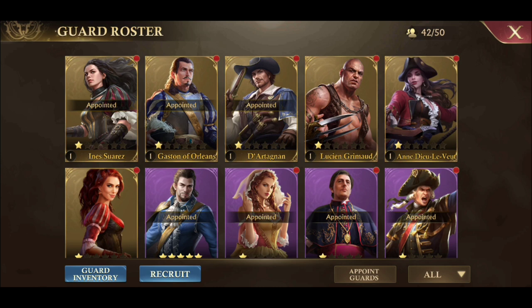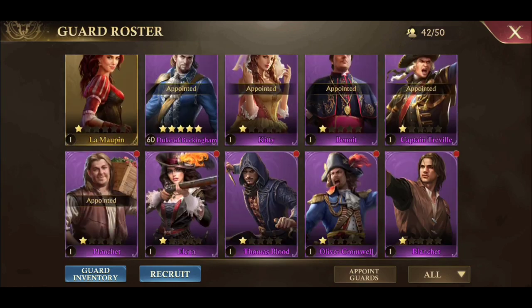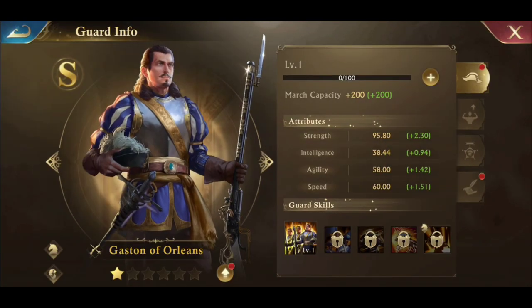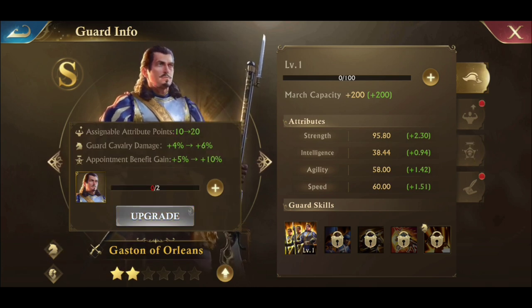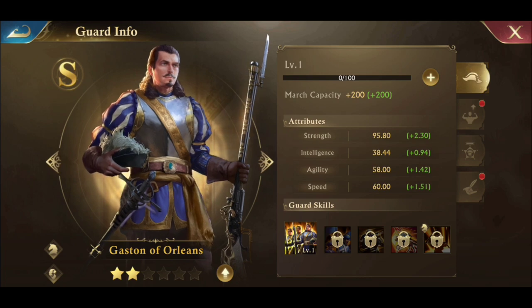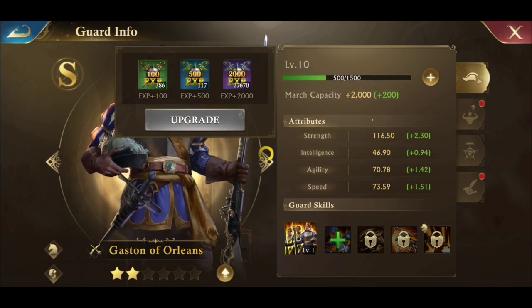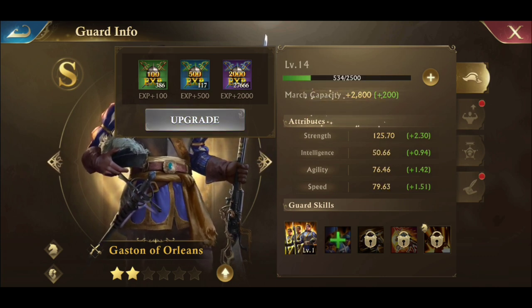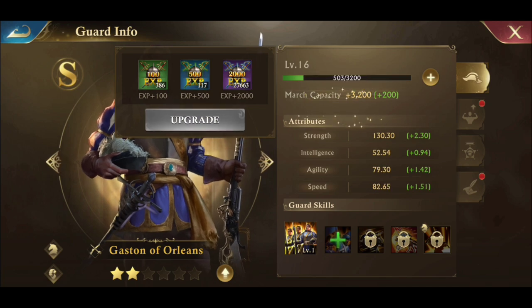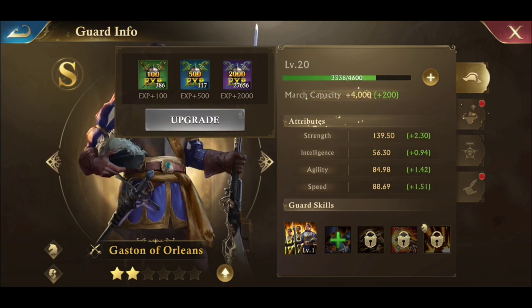Now, I recommended doing all your purples first to level 60, but I'm not going to do every single one on film — nobody's got time for that. So now we're going to do a gold card. First thing we're going to do is level up our stars, then we're going to do the guard level. These gold cards go way past level 60 — I'm guessing they go to 80. Use all your XP points carefully and make sure you level up your purples to level 60 before you try this.